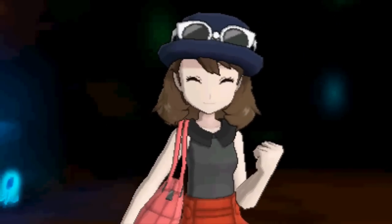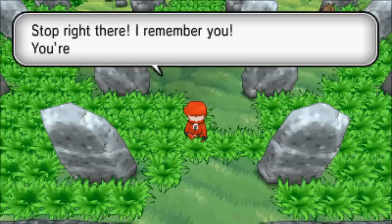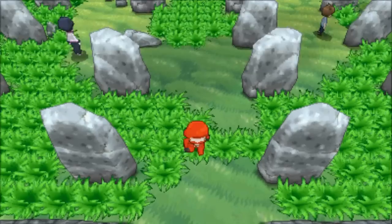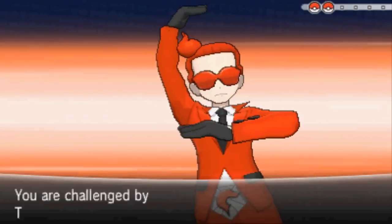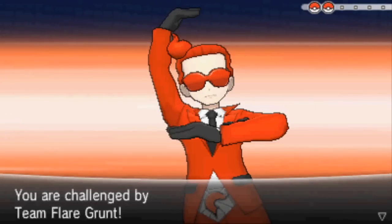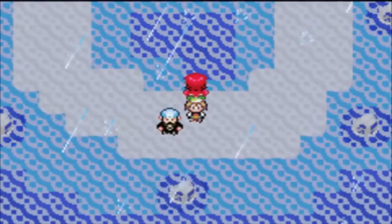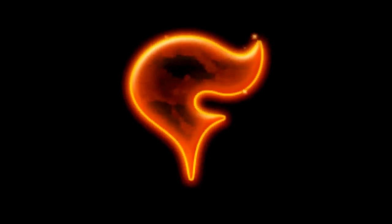Team Flare is really kind of unfocused and uninteresting. Even Team Rocket, with its black-and-white morality and cliché goals, did more throughout their games than Team Flare did in X and Y. I understand that you can't have the story take a backseat to the adventure and still be complex and fleshed out, but you can strike a balance. I feel like in Gen 3 they hit that balance perfectly, and it'd be nice if they found a way to achieve that again while still moving the series forward.